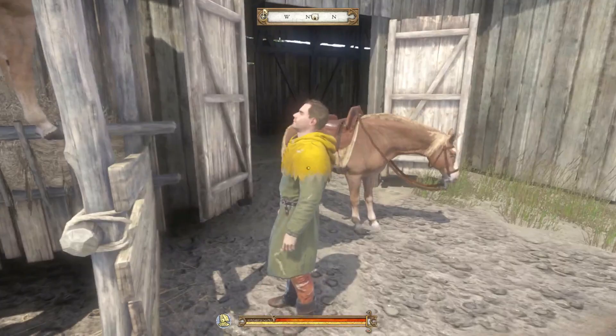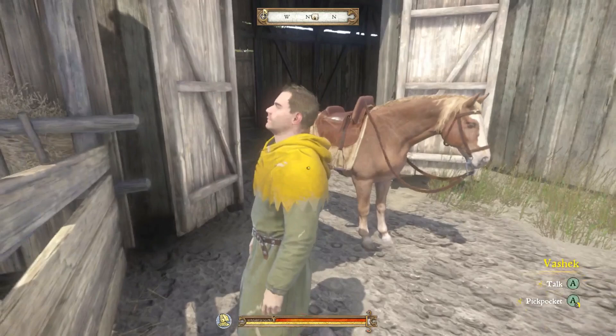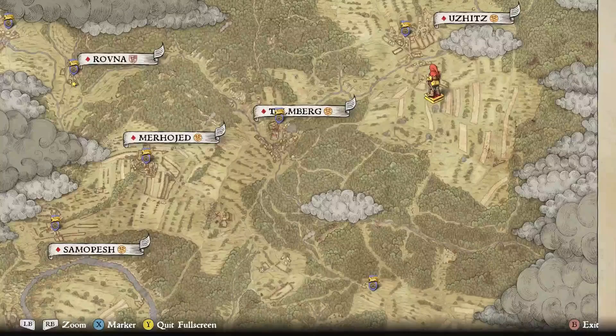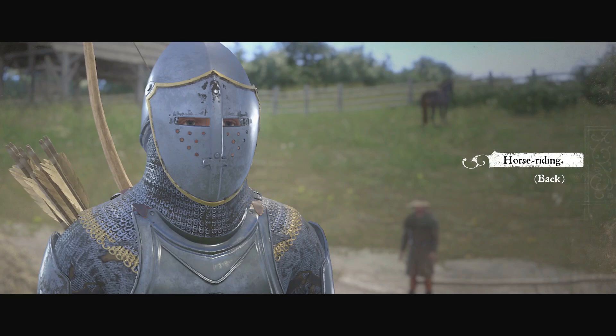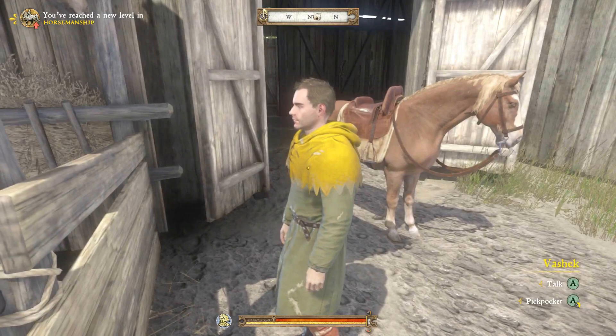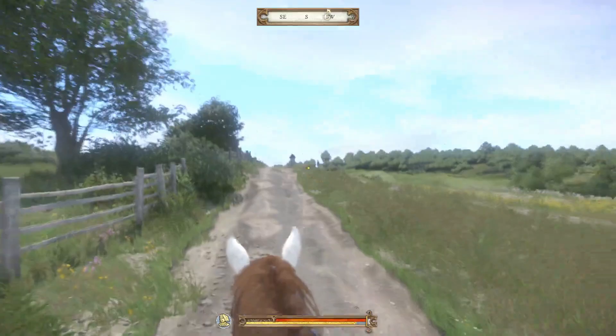For training, I personally use Vashak, who is located in the top right-hand portion of the map at the stables. Like every other trainer in the game for any skill, he will give you periodic amounts of experience based on your current level and the amount of coin you pay. You can train your horse riding skill at varying intervals and get experience that way — a really good way to raise it in certain increments if you need a little XP.